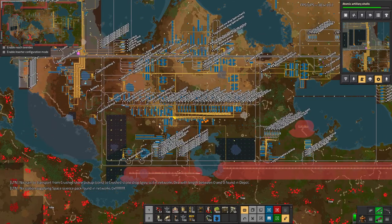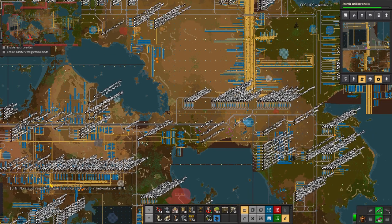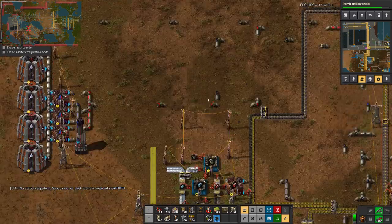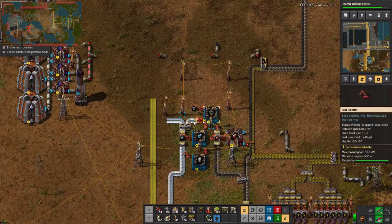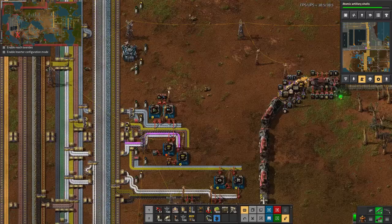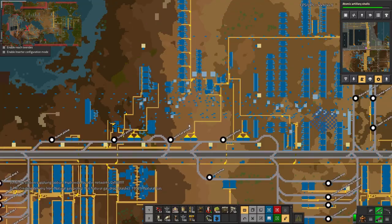I remember trying to free up this area — that was when I was really having trouble expanding militarily. I had normal turrets, sniper turrets, and a machine gun on a car, and against whatever level of biter I had at that point, I just couldn't cope. Eventually I discovered plasma turrets and was building them around here for a while. I've since moved them over here and now need to move them again onto the new bus.